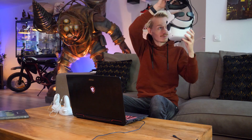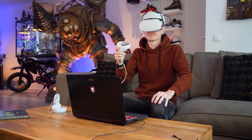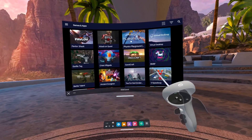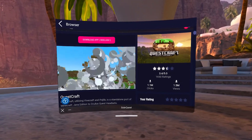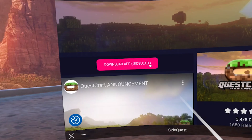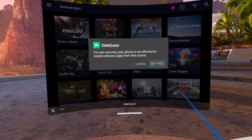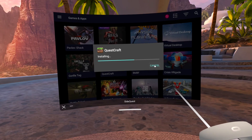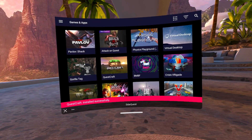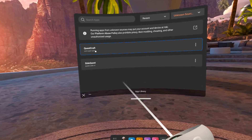Now we're ready to download and install Minecraft, better known as QuestCraft. The game should show up on the storefront of SideQuest, but if it doesn't, look it up in the search bar. On its game page, click on the pinkish sideload button, let it download all the files, and give SideQuest permission to allow all unknown apps so it can start installing Minecraft. This may take a while, so please be patient. When it successfully installed the game, head over to Unknown Sources again and launch it. During the boot sequence, make sure you accept all the prompts that cross your path.